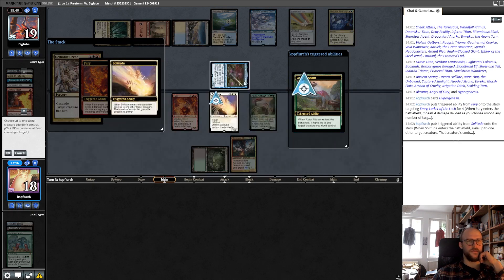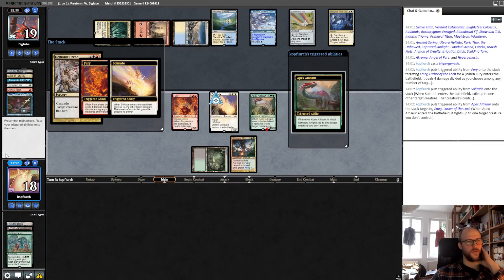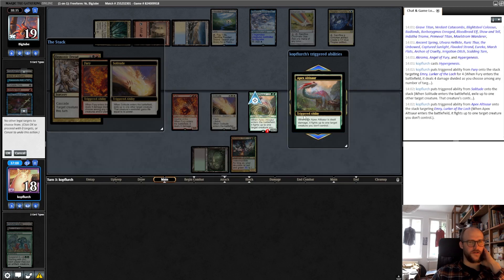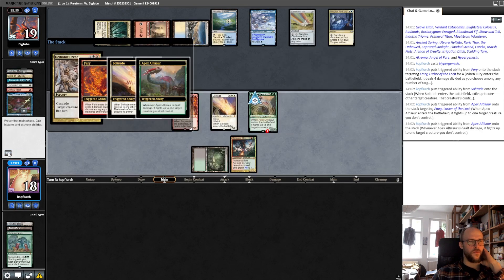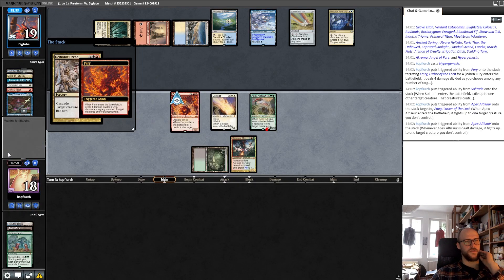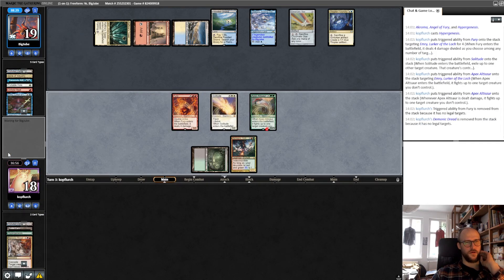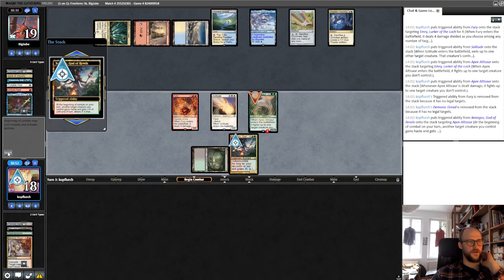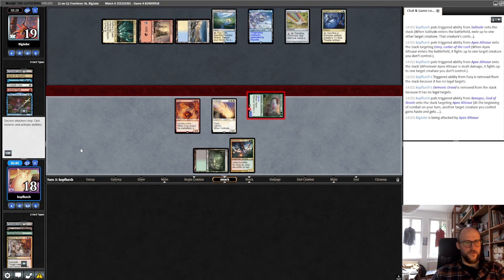Now this has to fight. Fights everything. And now we give the 10/10 Trample and haste, and smack him for I think lethal damage. He has to face all the other stuff too. Anyway. Resolve our whole triggers. Go to combat. Redux Xenagos trigger, gives this Trample and haste. And attack for 20 on turn 3 with Trample.